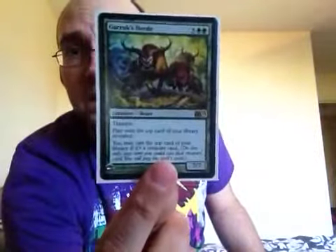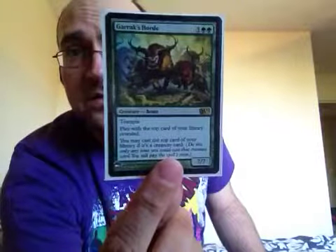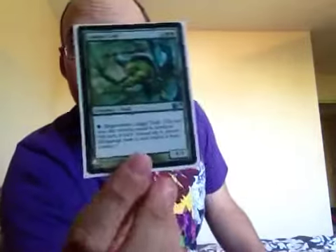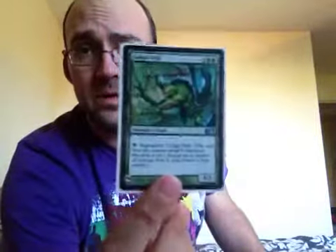Garruk's Horde — another nice card. Seven, seven to cast and it has abilities as well. Fantastic. Cudgel Troll — another regen creature. Gotta have regen.